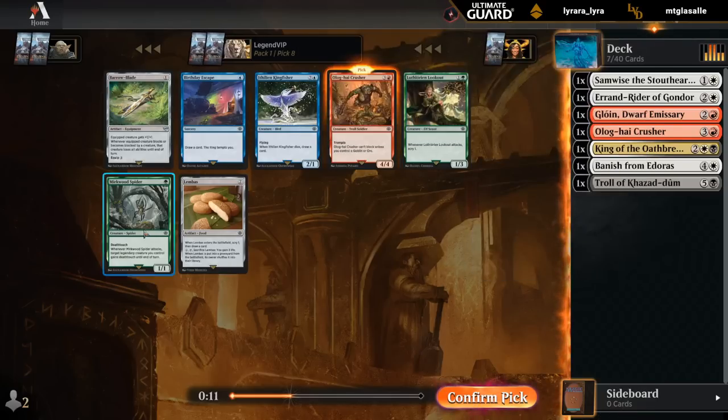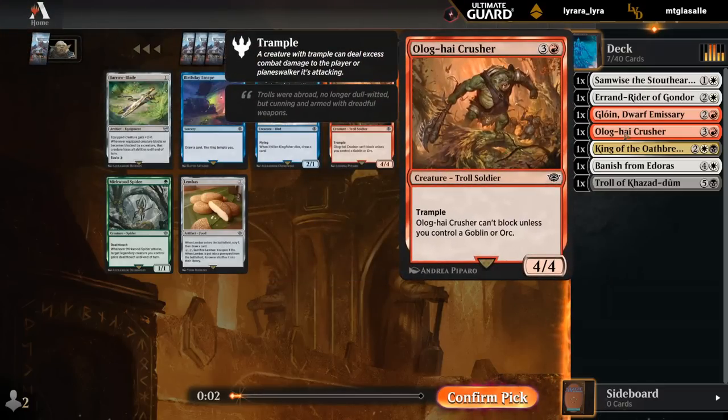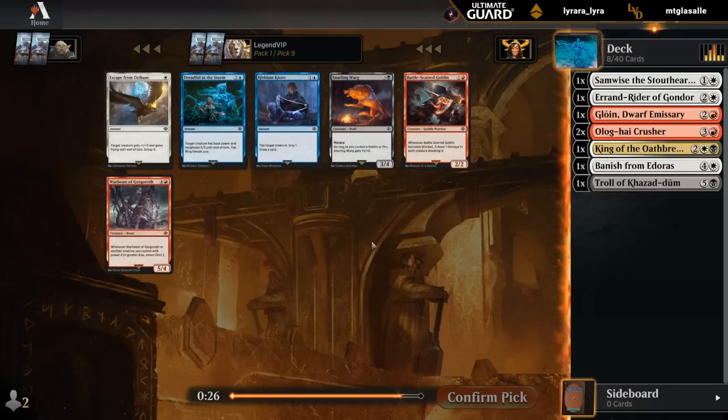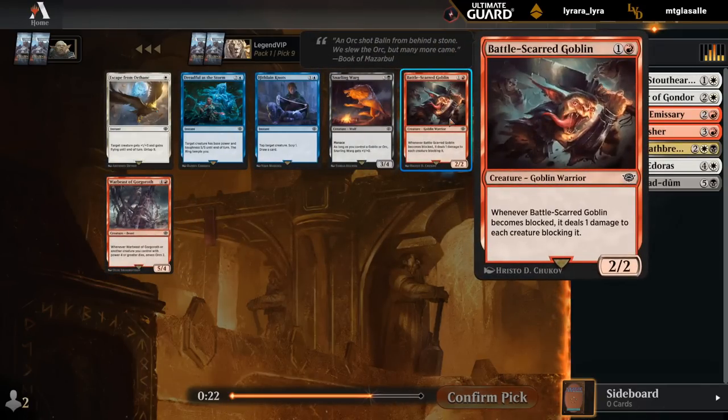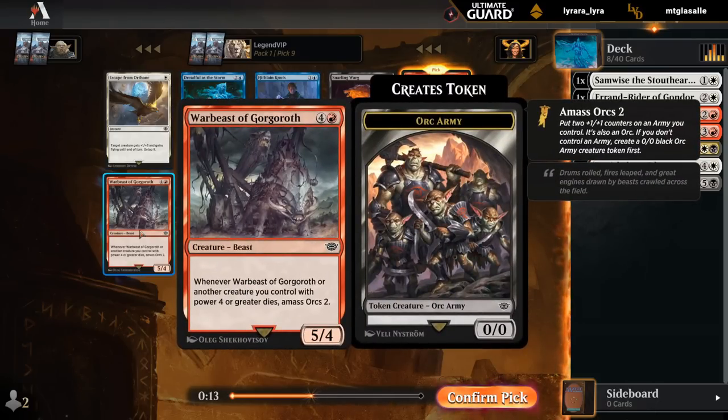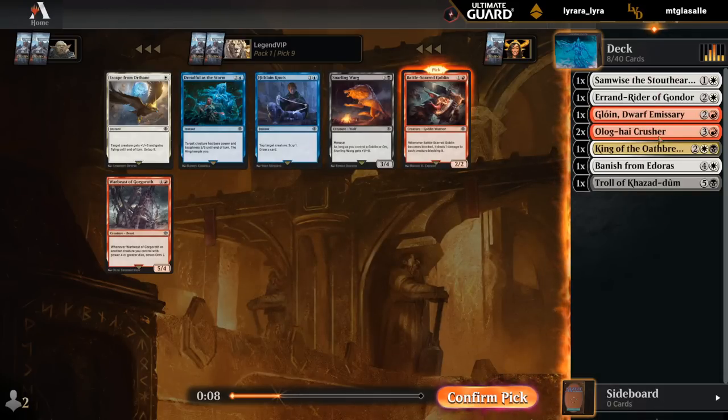I'm seeing a couple of decent blue and green cards late — Birthday Escape especially, kind of surprising to still be in the pack since it's a pretty powerful card. But we'll stick to red for now. Could take our 2-mana creature — Battle Scarred Goblin, better in an aggressive deck, would go well with a double Crusher. The War Beasts are a decent curve topper as well, but we already have a decently high curve. I'll try the Goblin.